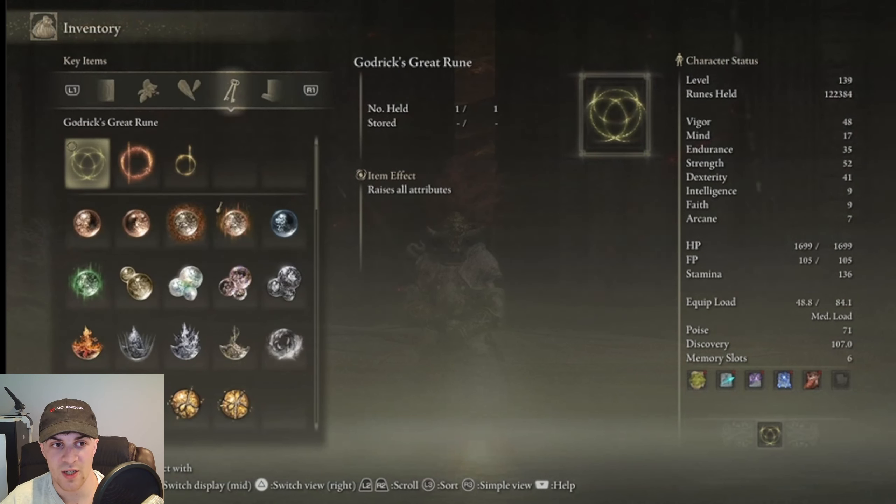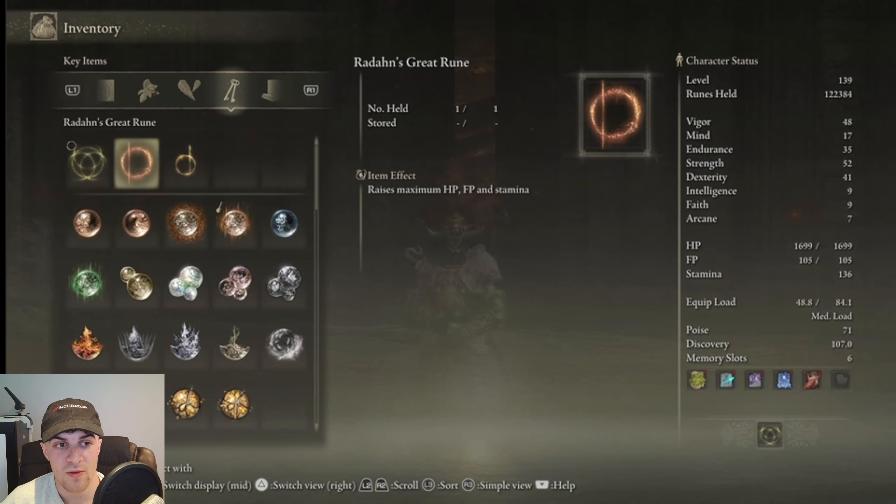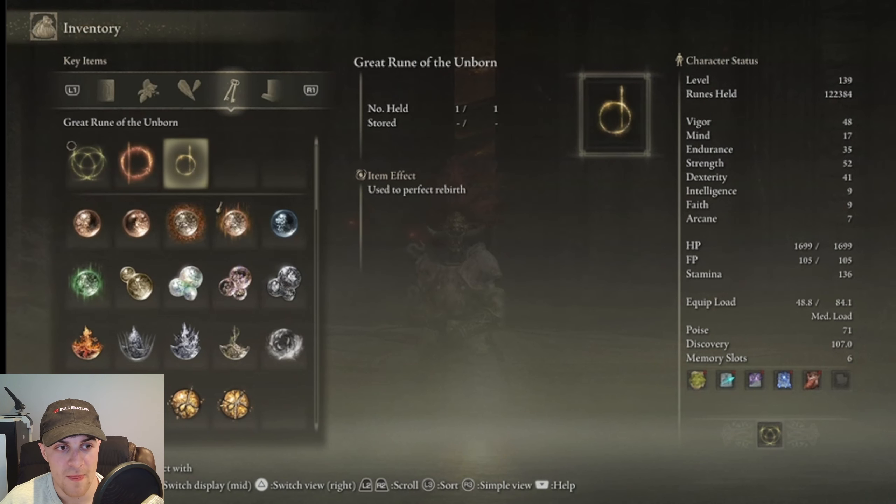So if you go over to the key item section, they should be up here. You can see for me I've got Godric's great rune, Radan's great rune, and great rune of the unborn.